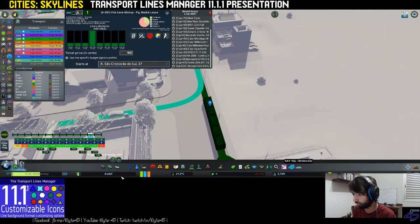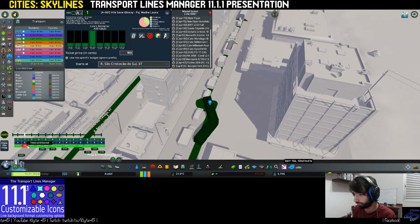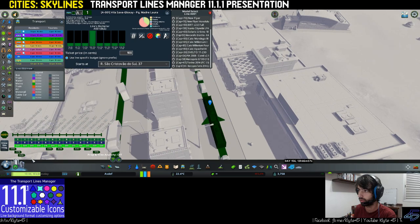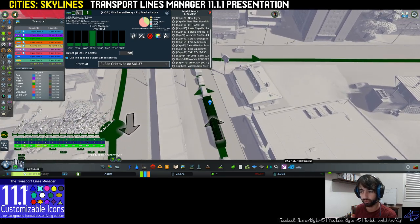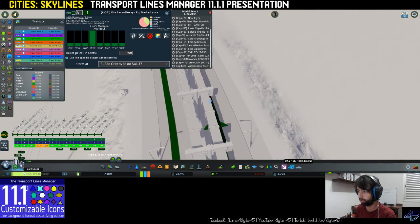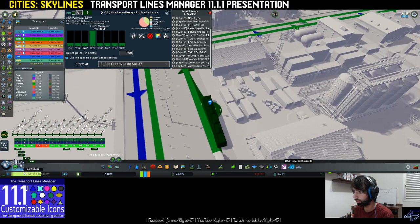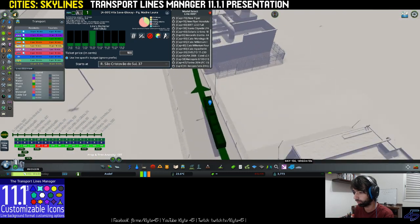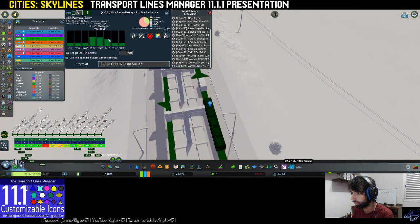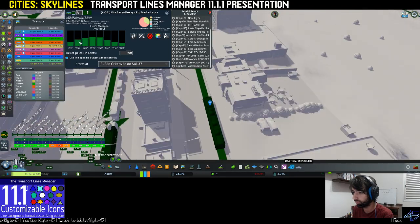Sending vehicles to specific stops will solve the demand on that part of the line. This only happened here because there was a very large difference in budget between the bunches. When the difference between the bunches is a smaller difference, this does not happen because it is balanced between the bunches.